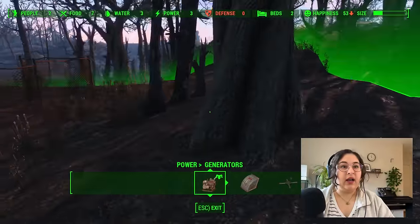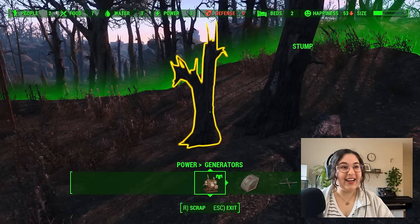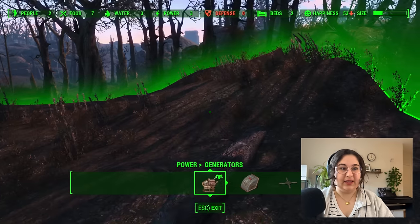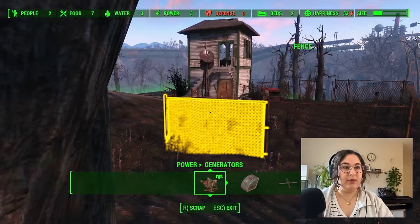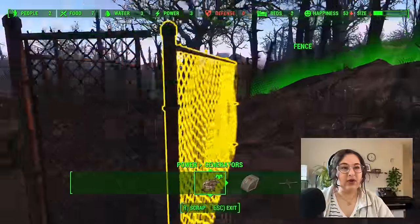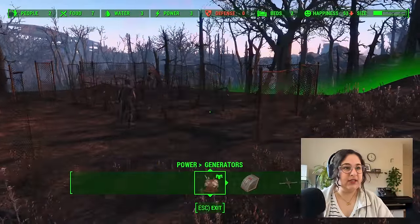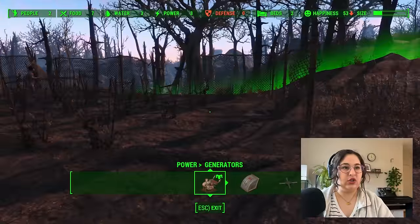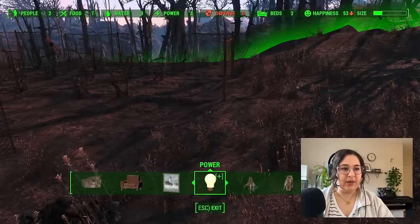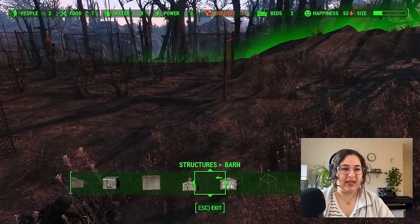I always think about, you know, if I lived in Fallout where would I be, because I'm not a fighter, and I think it would be a settlement like this. You find some sort of permanent structure, you grab some seeds. Right now they're just living off a potato crop. I do want to replace this fence with a better fence, so let's go ahead and scrap some of that too, but I want to remember where it was — I don't want to change the main layout here.